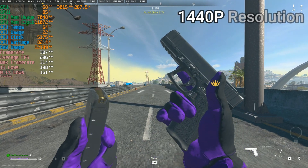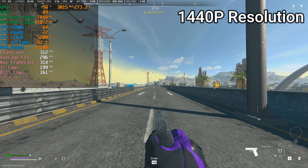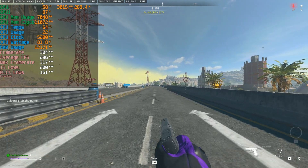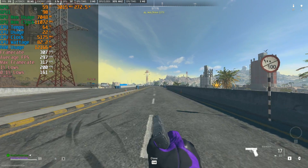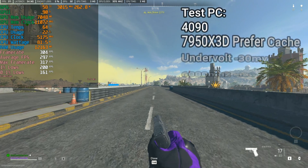Hello and welcome back to the Beefy Tech channel. Today's video is a very short video but also a very insightful and interesting one. If you guys haven't heard of the so-called AMD Dip, it's when the AMD CPU stutters or just has terrible 1% lows, and as a result it gets this beautiful nickname of the AMD Dip within Warzone or other competitive games.